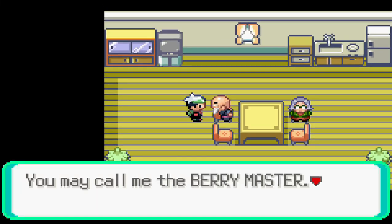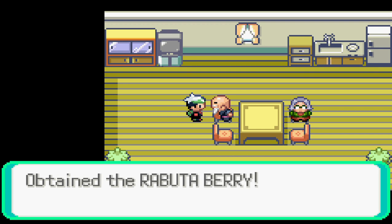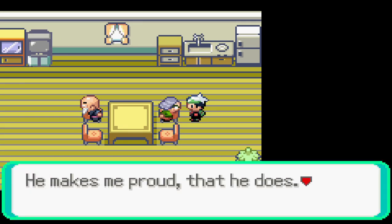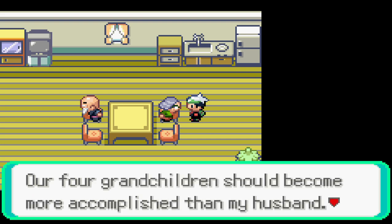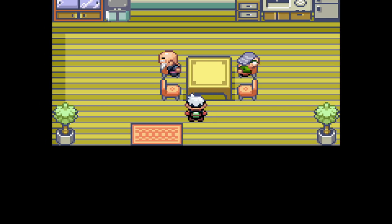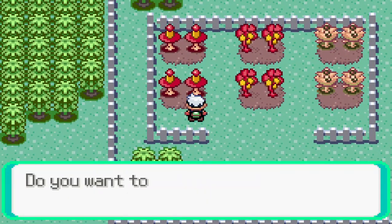The Berry Master says he dreams of filling the world with beautiful flowers so he raises berries and hands them out. He gives us a Roboto berry and then a Tomato berry. His wife says she believes her husband grows berries better than anyone in the world. If you give the wife an interesting saying, she'll give you one of five berries from different berry groups per day. The Berry Master himself will give you a different berry daily if you visit him regularly.